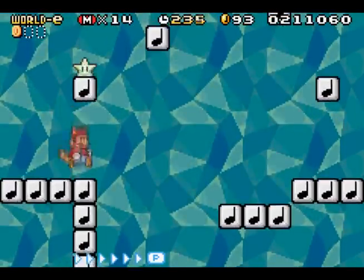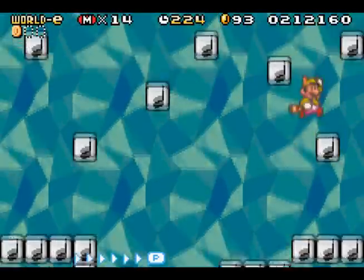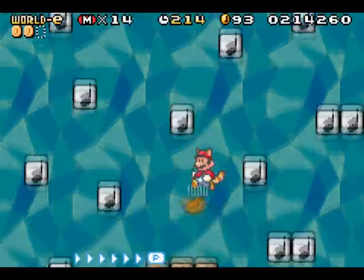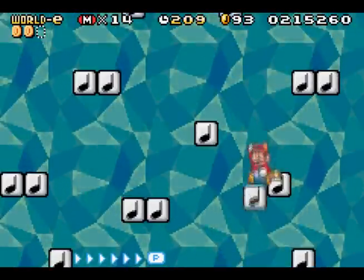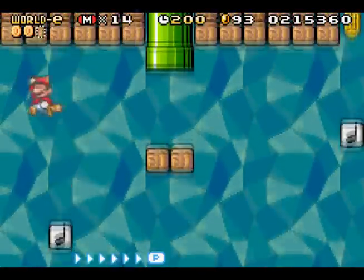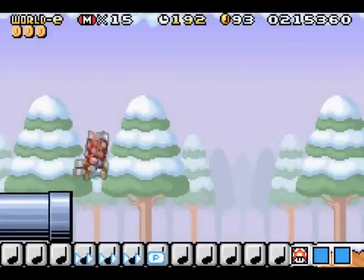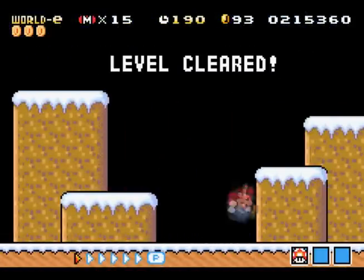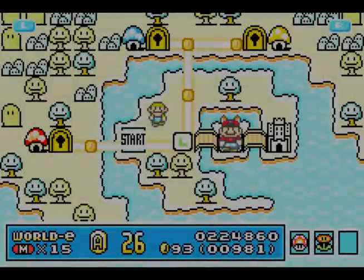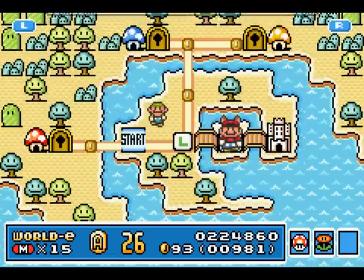I actually think there's a Starman over here — yeah, I'm gonna get it. Probably not needed. This is Fire Chomp. A correction I wanted to make — I can't remember the username, and it wouldn't let me reply on YouTube — is that these gold coins I was calling Ace Coins are actually called Advanced Coins. Ace Coins are from the first Super Mario Advance, the red ones with the A on them. But these are Advanced Coins, which are a mix between the Ace Coins from Mario Advance and the Dragon Coins — kinda neat that they combined the two.